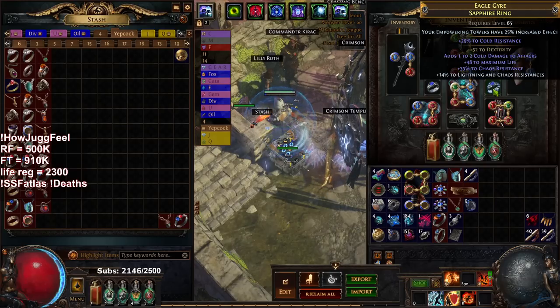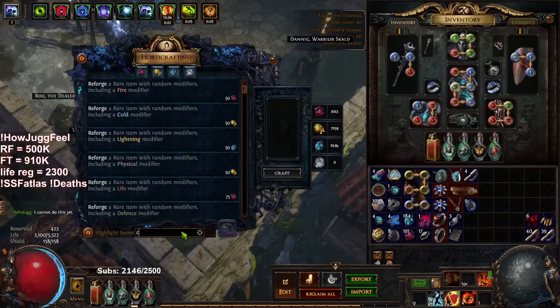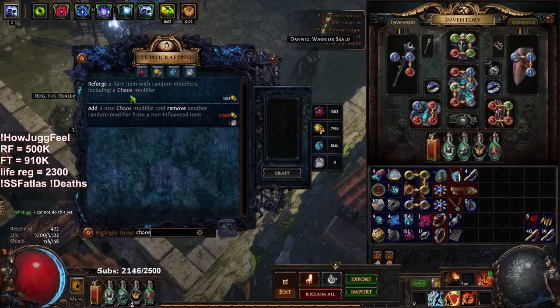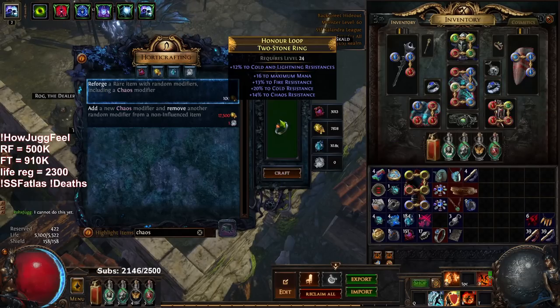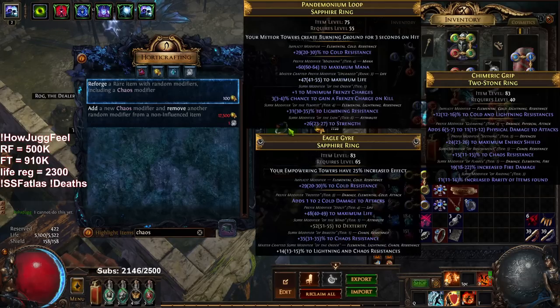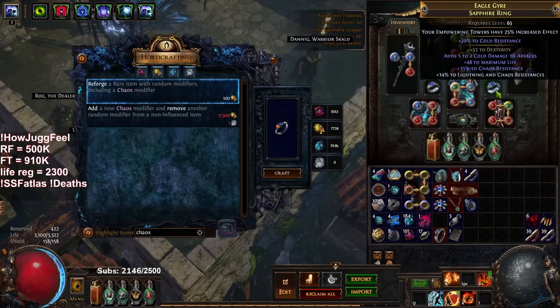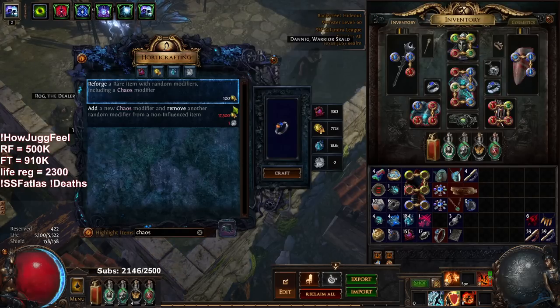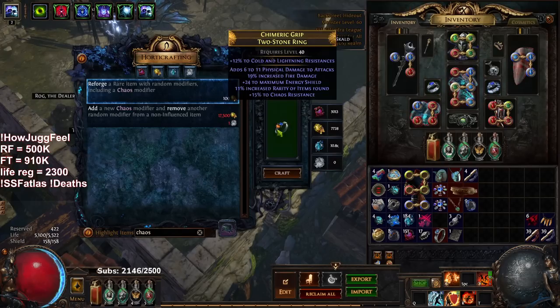I regal'd and hit fire damage, then multi-modded fire multi and chance to ignite. For the new ring — I didn't know how to replace my old one because it had chaos res and dex, two hard suffixes to get. I dropped a fractured dex ring, which was great because now at harvest, the chaos modifier option says 'including a chaos modifier.' On rings, chaos res is pretty much the only modifier you'd see, so with a fractured-suffix ring you can basically guarantee chaos res this way.